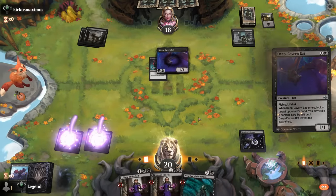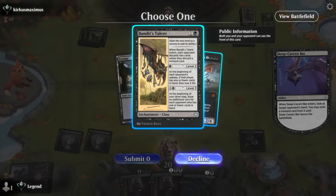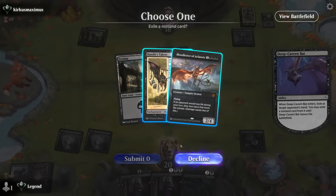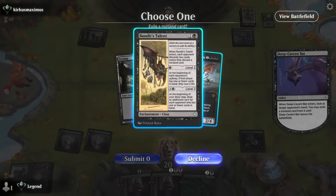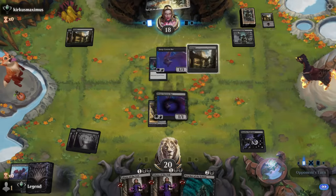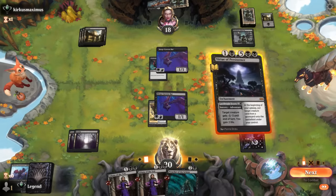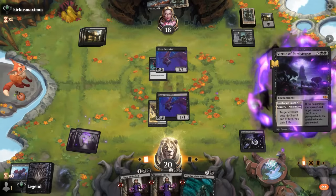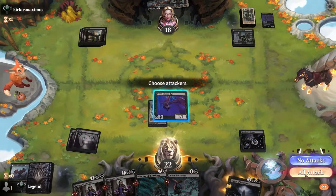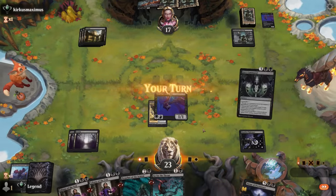We get to Return the Favor. Opponent has a Blood Letter and a Bandit's Talent — the talent is the more problematic long-term card. If we draw a third land for Liliana, we can deal with both Blood Letter and Deep Cavern Bat pretty easily. If we deal with the bat we get back a Go for the Throat as well. It's going to be Virtue of Persistence instead — still fine to cast here, getting back Go for the Throat to answer Blood Letter.